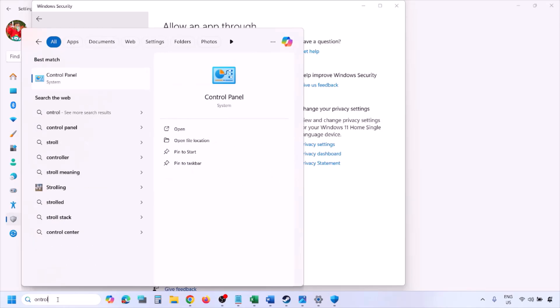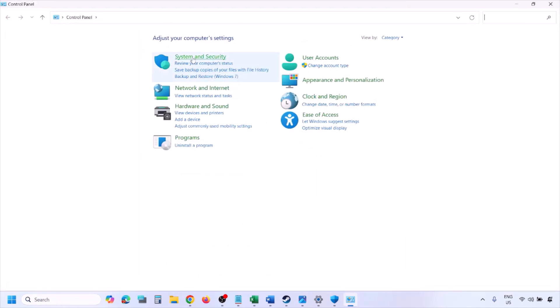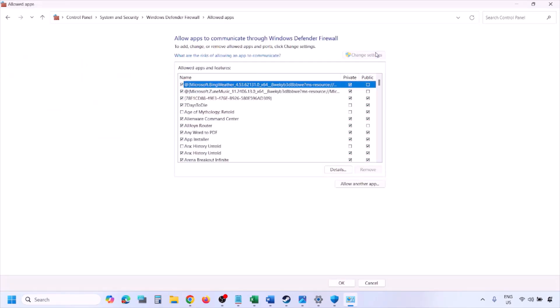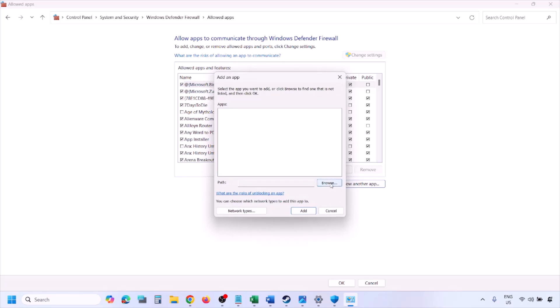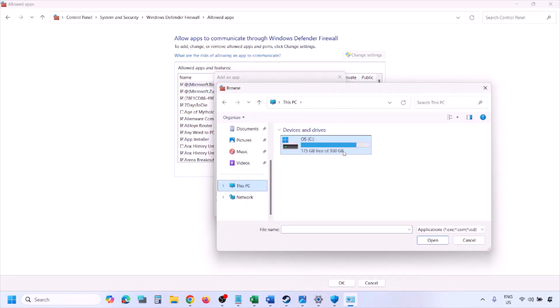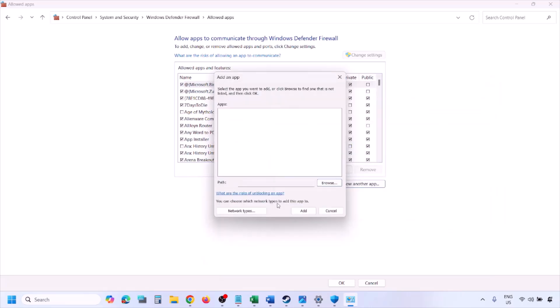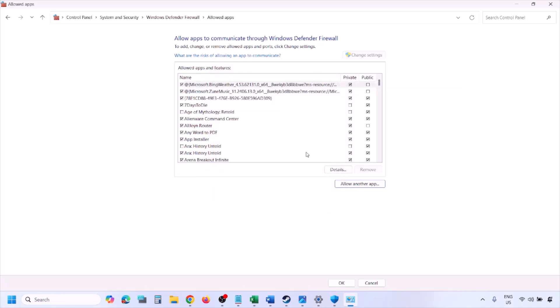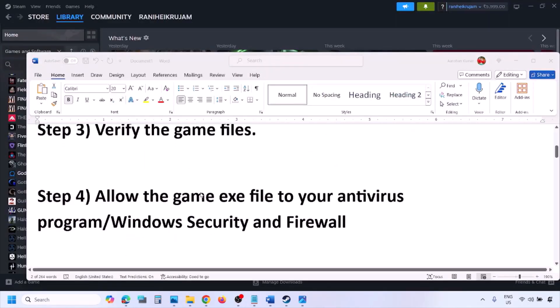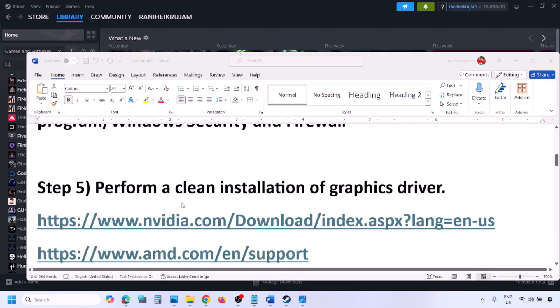You can do the same in the Firewall. Type Control Panel in the Windows search box, go to System and Security, then Windows Defender Firewall. Click Allow an App through Windows Defender Firewall, click Change Settings, then Allow Another App. Click Browse, go to the game installation folder, select the game exe file, click Open, then Add. Once added, click OK and launch the game.